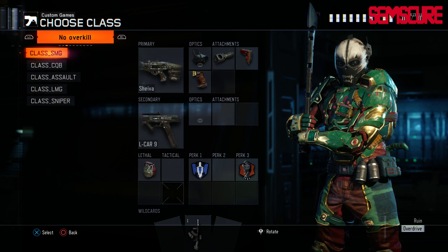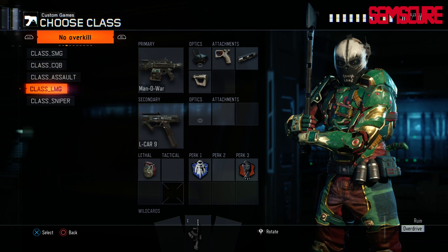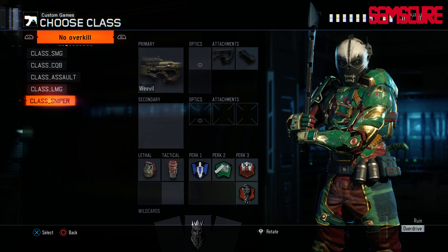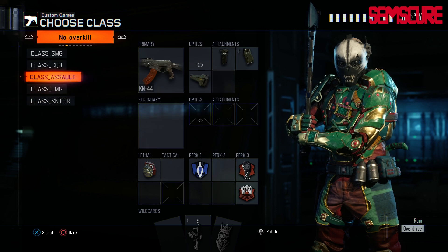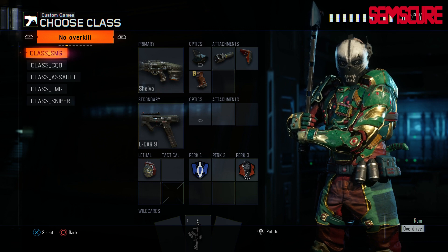Unfortunately, you can't rename them, so they kind of look weird, but the classes are still there. You can have five additional classes here in the presets. And as long as you're host, you're going to have access to these. If your friends are hosting or something, they can have their preset classes and you guys can kind of share.